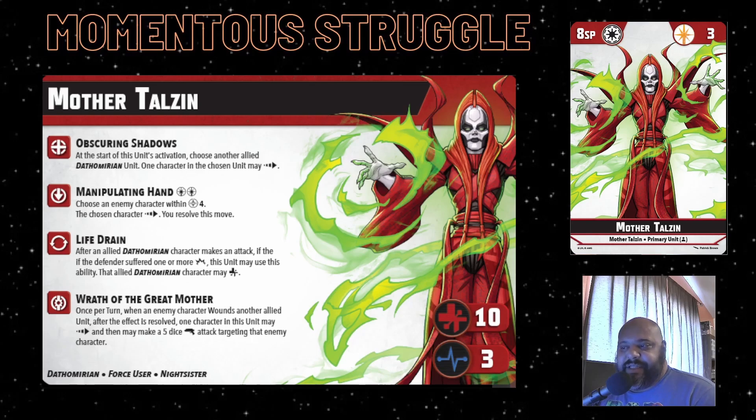Her other really great ability is Life Drain - after a Dathomirian character makes an attack, if they deal damage, that Dathomirian can heal. It is a reactive ability that doesn't cost force as long as she is not wounded or injured. That's the nice thing: it gives you a free heal for your Dathomirians, and it does show that you really want to protect her and make sure she's not getting those wounds.